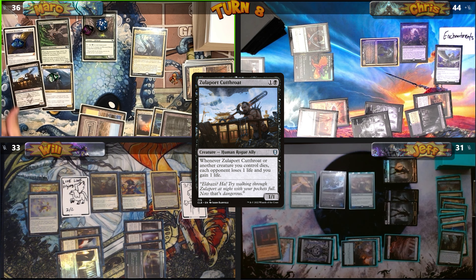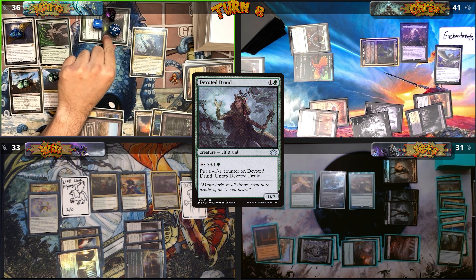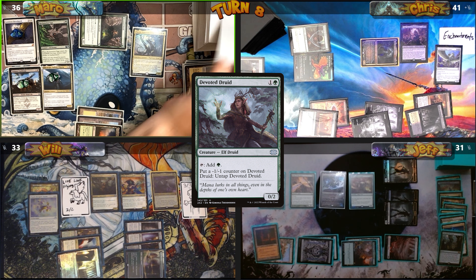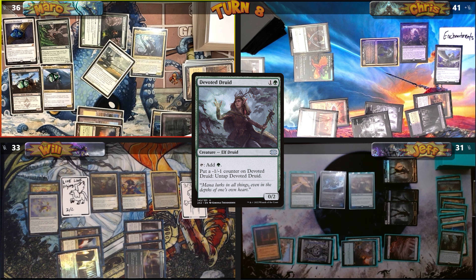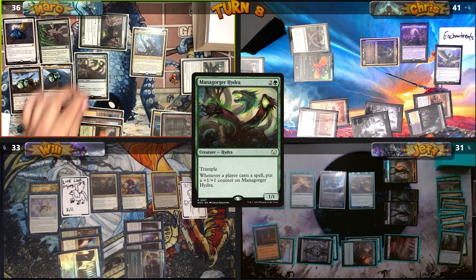Mark casts Zulaport Cutthroat, which enters with a Vigilance counter. He taps Devoted Druid for two mana, putting a minus one minus one counter on it, then removes three counters with Tayam's ability. He puts Aura Shards, Promise of Bunray, and Fenhorn Elves into his graveyard, then returns Mana Gorge Hydra to play with a Vigilance counter.